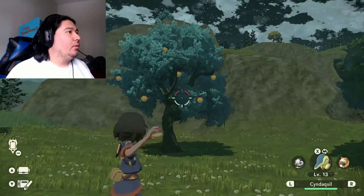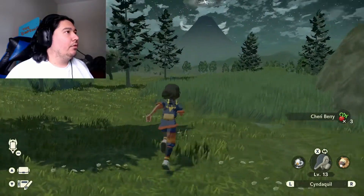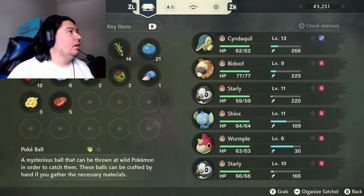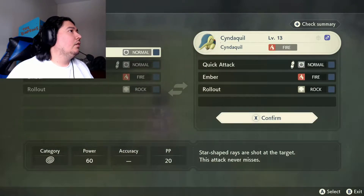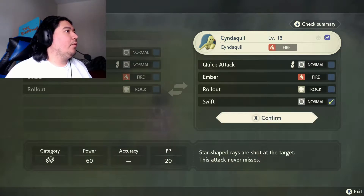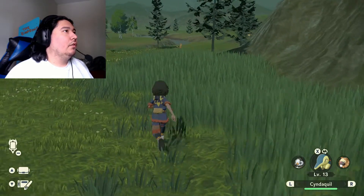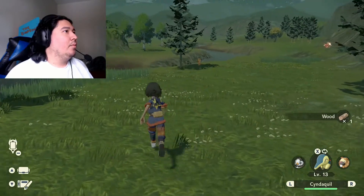I want to level up Cyndaquil a bit more. Actually, before that, let me check where Cyndaquil is — Check Summary, Change Moves. You pick from a Move Pool. Apply this. Now you have Swift. So they don't automatically learn it if you teach it from a Move Tutor.